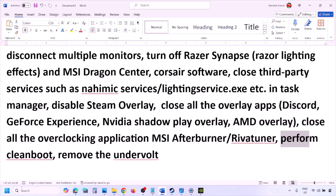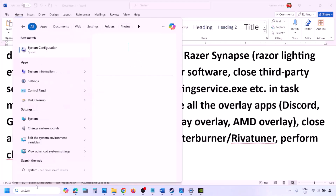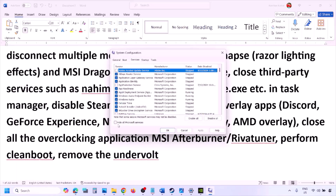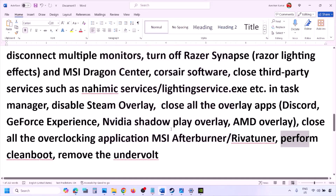Perform a clean boot. Type 'System Configuration' in the Windows search box, go to the Services tab, put a check on 'Hide all Microsoft services,' then click Disable All. Click Apply, click OK, and when prompted to restart, restart your computer and then launch the game. Also, if you have undervolted your computer, remove the undervolt and then launch the game.